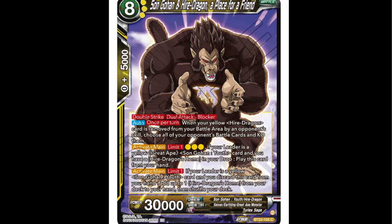And then they had to put a stop to that. But look — they're supporting him again. Eight cost, 30K, double strike, dual attack, blocker. Auto, once per turn: when your yellow Higher Dragon card is removed from your battle area by an opponent's skill, choose all your opponent's battle cards and KO them.